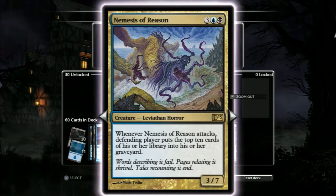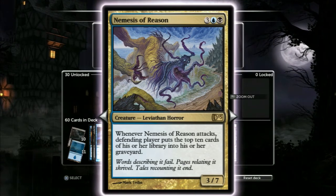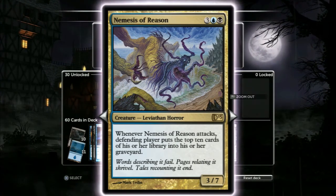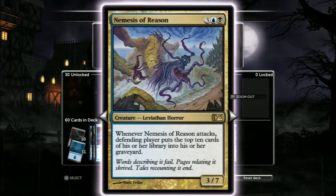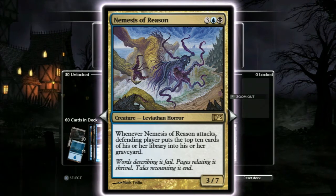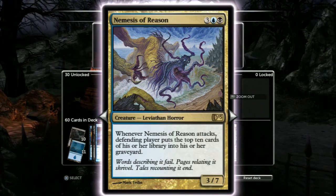Nemesis of Reason — I don't think this should be in here, I kind of have a problem with it. But this card is going to mill 10 cards every time he swings, and he's going to swing a lot because he's got 7 toughness. Does it fit with the rest? There's only one other mill card in this deck, so no, not really — but it is good. I know a lot of people are going to say a lot of things about cards I cut for this playtest, and I'd love to hear those in the comments. We'll see what happens with him.